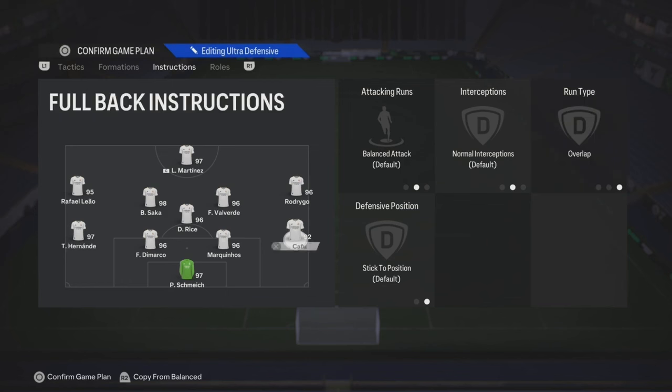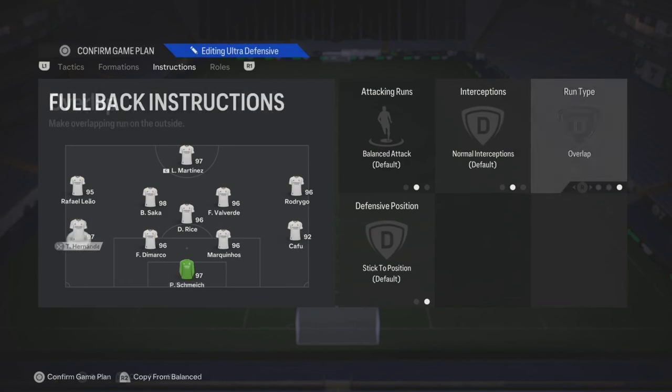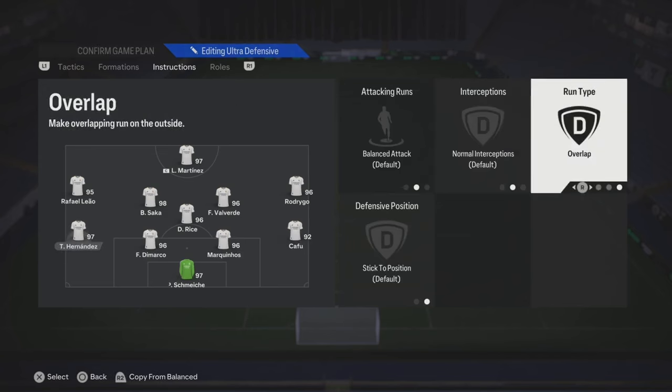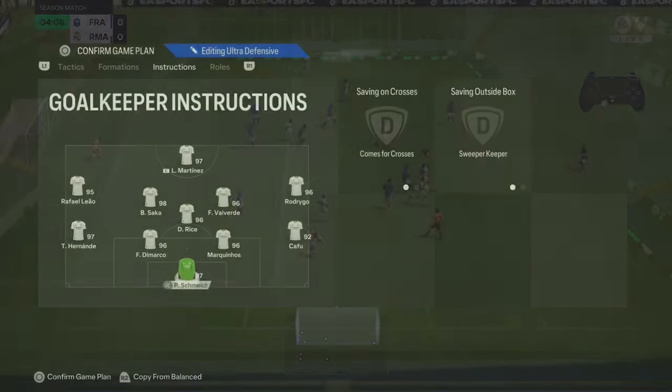Your fullbacks are gonna overlap, so both fullbacks will overlap and join in on the attack. Keepers, it's really on you.